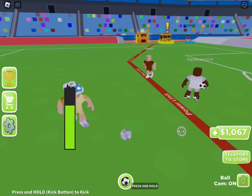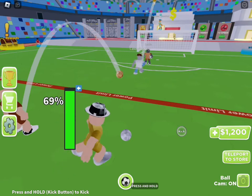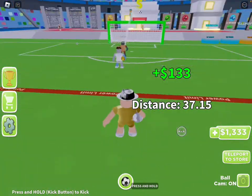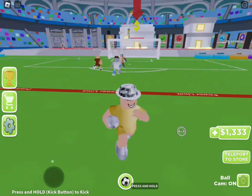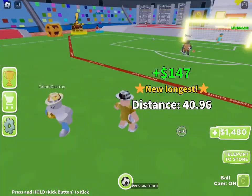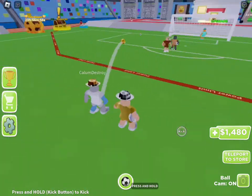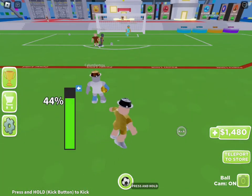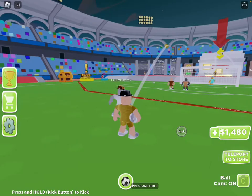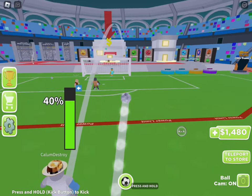Why - I scored a goal, which is not what you want to do in this game for some reason, because you want to score a goal in real life or another game. 44% - how do you expect me to score with that type of percent?